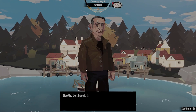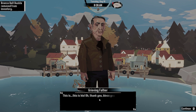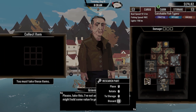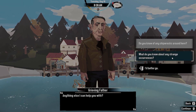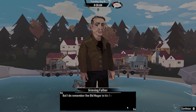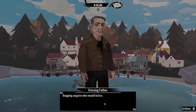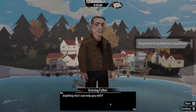Greeting the grieving father: 'Is everything okay? About that belt buckle.' Giving the belt buckle to the man. He says: 'This is his. Thank you. Bless you. You've returned him to me. Please take this — I've not any money to pay you, but this might hold some value to you.' He gave us another research part. When asked about strange occurrences, he says: 'I remember the old mayor in his final days — what an awful sight. Screaming and throwing things into the sea. Throw it back, he would cry over and over — begging anyone who would listen, howling to the wind. These days I almost feel like I understand.'